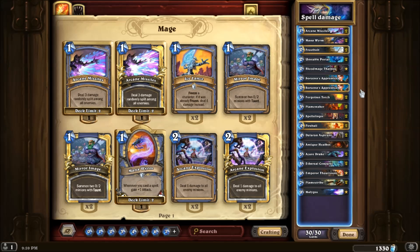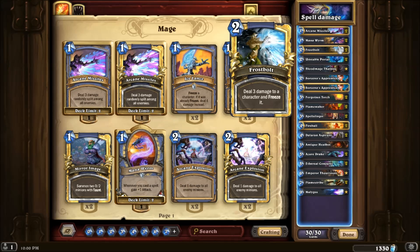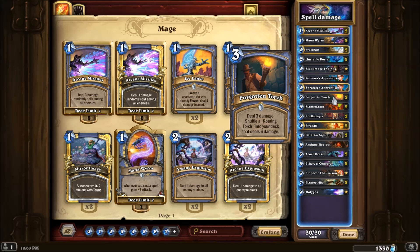You could play two Roaring Torches and two Fireballs. And then we have the Forgotten Torch - it's basically nice early removal and then filters a larger card into your deck that you can use for lethal later on. The Sorcerer's Apprentice lowers the cost of Forgotten Torch if you play them one after another, so it basically becomes a Frostbolt, which is nice because it also gives you the Roaring Torch.